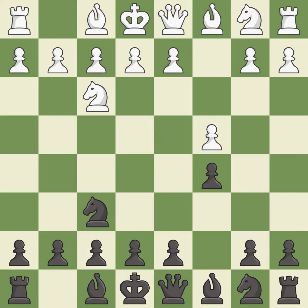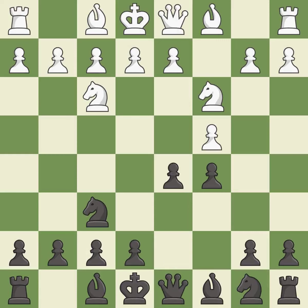The knight to c3 activates a knight by developing it off its starting square. c3 develops the knight toward the center and controls the d5 and e4 squares. This creates a threat to win a pawn — after all captures, this is an equal trade.